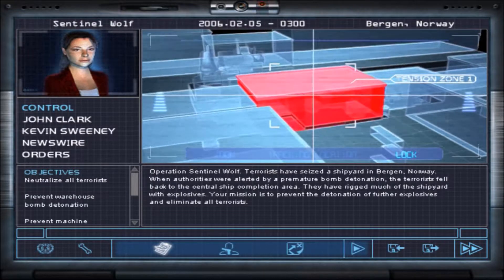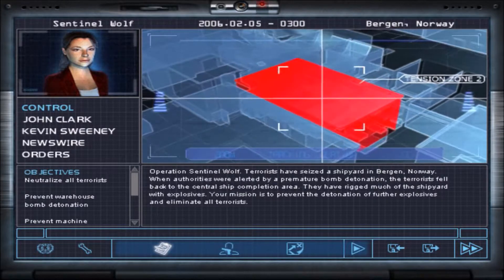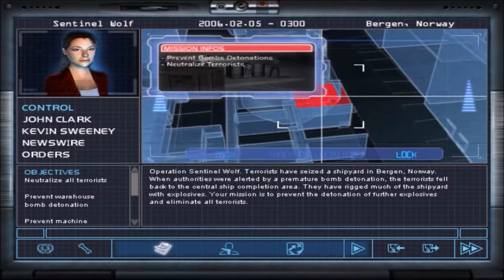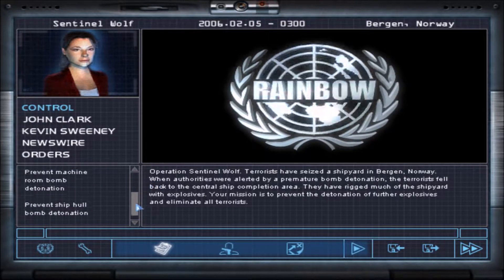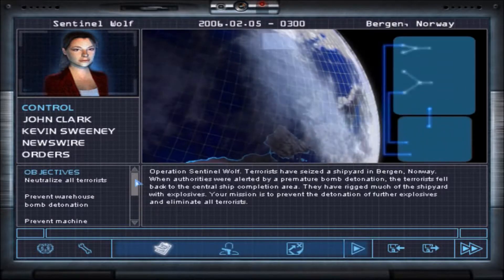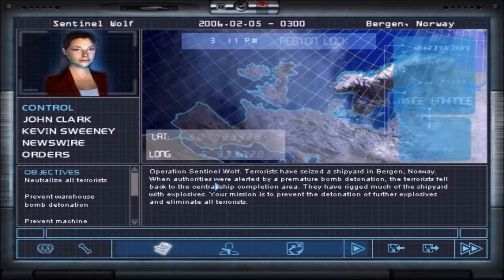Good news is we don't have to rescue hostages — thank God, I was gonna get annoyed by that. Bad news is we've got tons of objectives. We have to kill them all, we have to prevent the explosives from exploding: prevent ship hull, prevent machine room, prevent warehouse. So we definitely need a demolitions team.